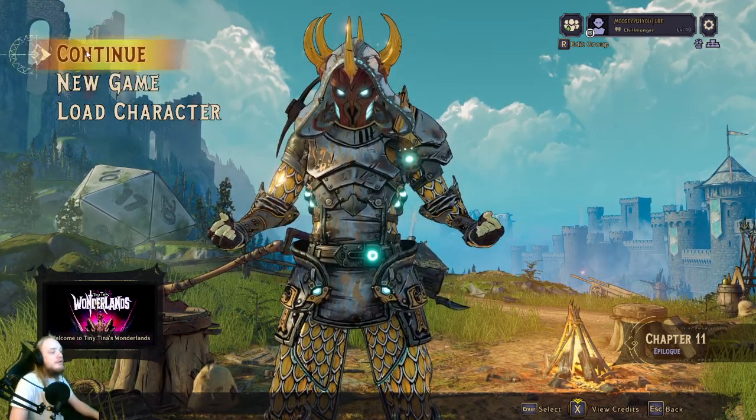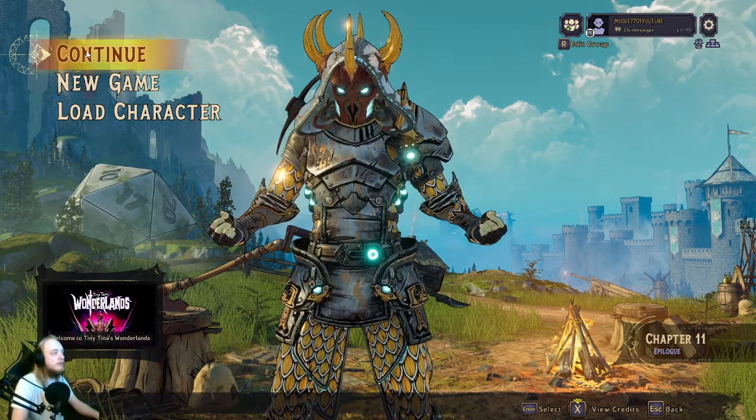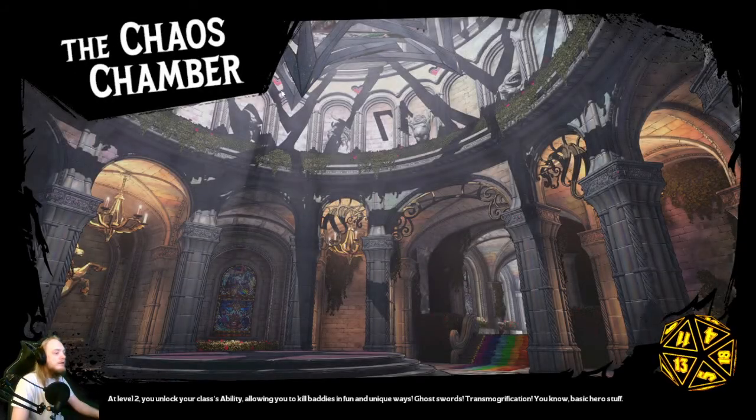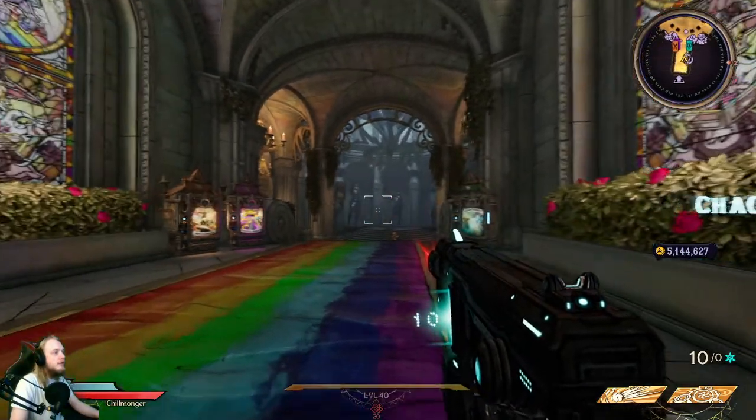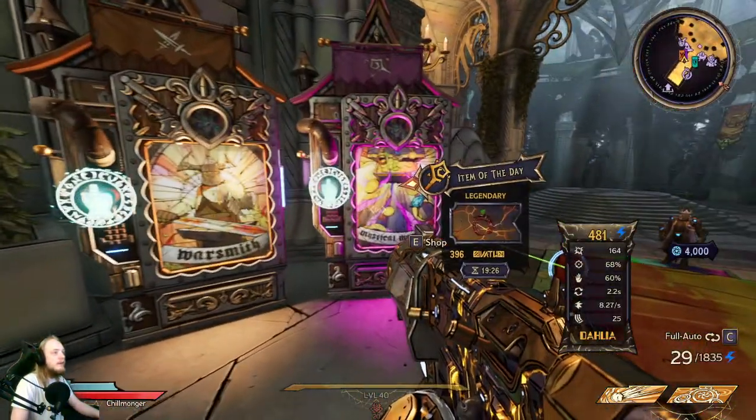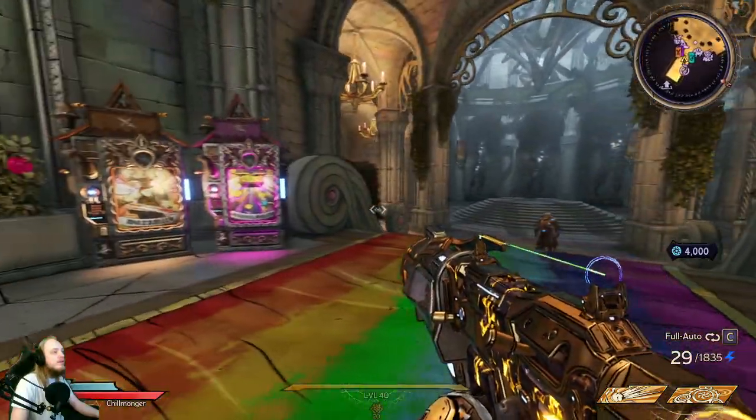All you do is unplug your ethernet cable or turn off your Wi-Fi, just start the game in offline mode, kill the game, make sure the game is not on, then boot the game in offline — and as you can see, everything in the vending machine is legendary.